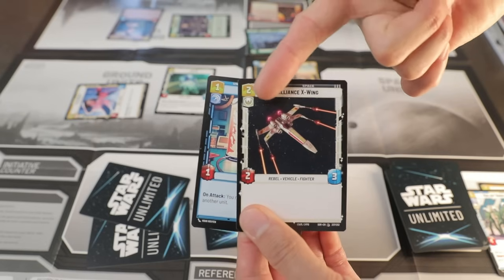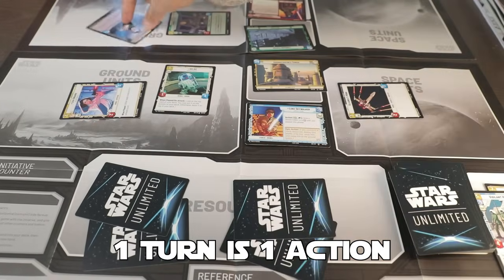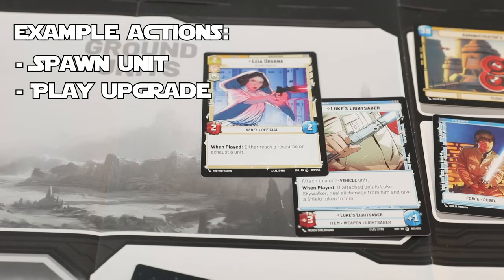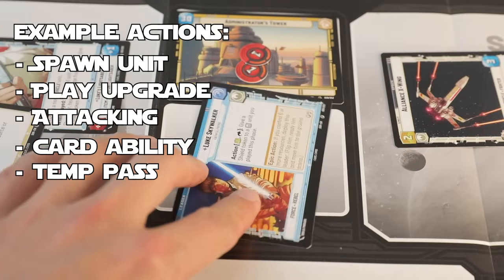On your turn, you do one action, like playing a unit for the cost in the corner, then it goes to your opponent's turn. They do one thing, then back to you. When you spawn units, they come in exhausted. Examples of what you can do besides spawning on your turn are playing upgrade cards, attacking, using your leader or unit's abilities, or temporarily passing.